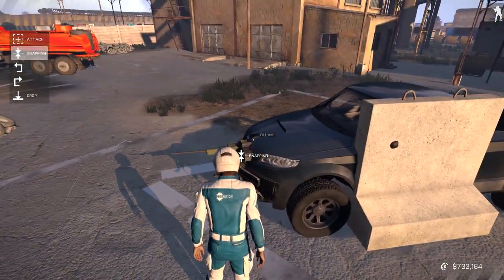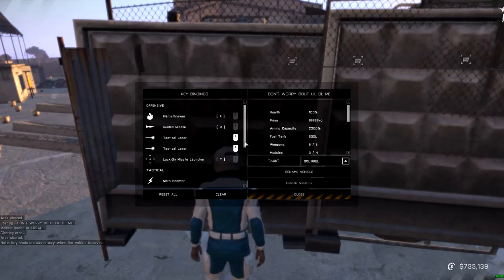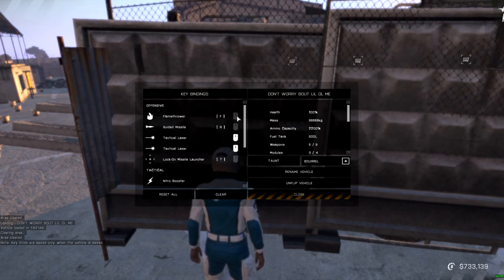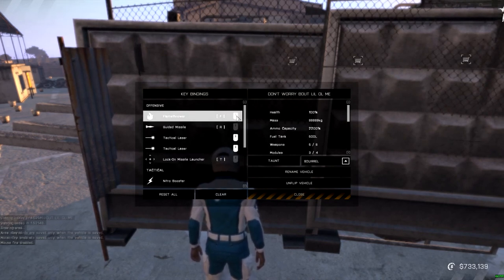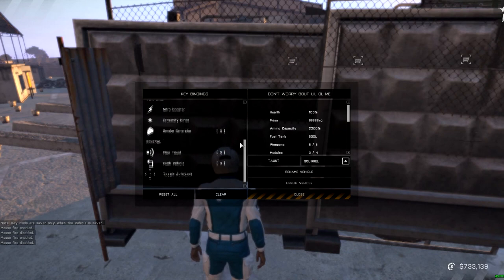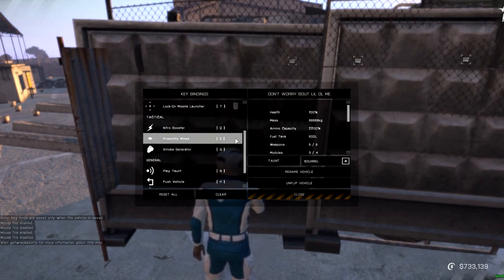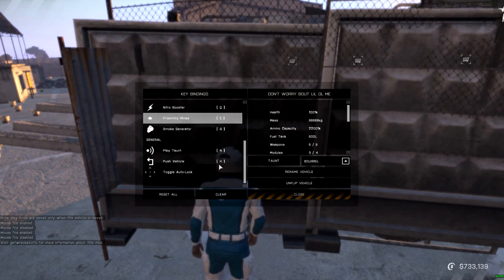Before you save your vehicle use the scroll wheel on the vehicle to set up some keybindings. Weapons can be bound to left mouse click or a custom button. To disable mouse control on these weapons double click the mouse icon near each one. Nitro Boost and other modules will need to be bound to a key as well. Notice that you have a few other options to bind here too. Don't get intimidated by this — once you are in game you will see your keybinds at all times so you won't forget.